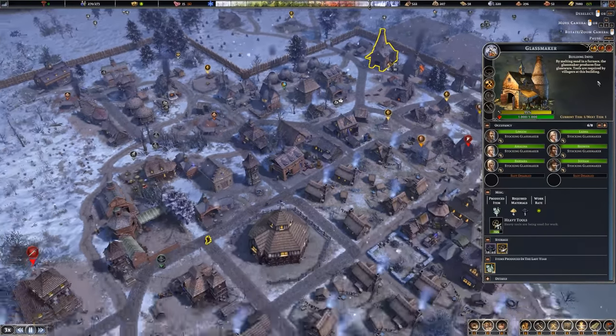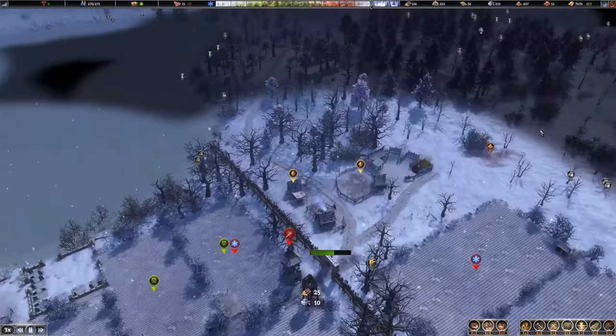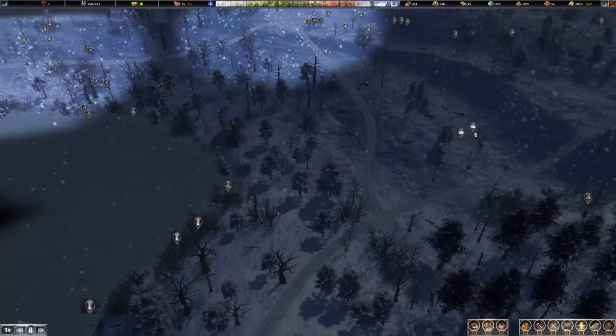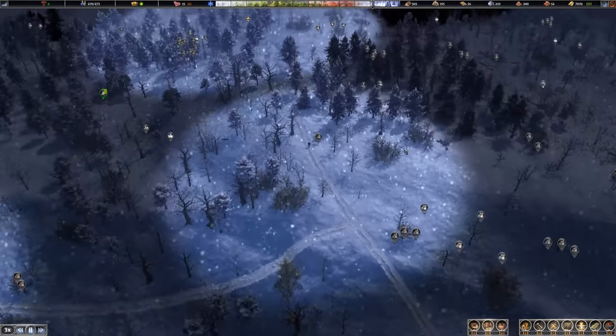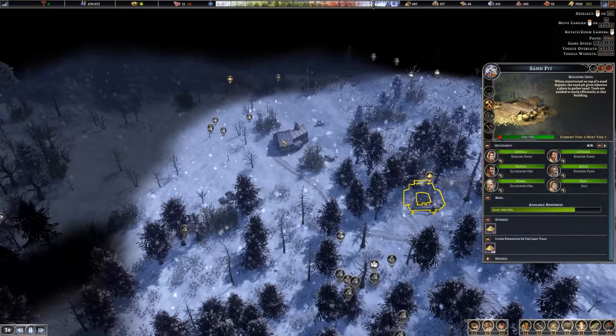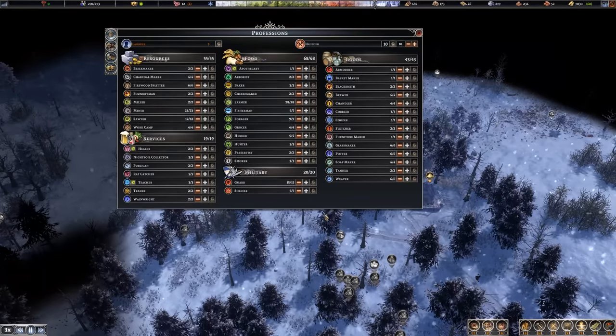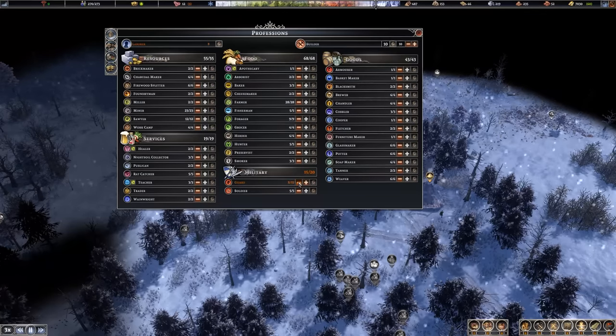I can go ahead and start producing a bit more at the glass maker. We've been having a hard time getting enough sand — that has been an issue. Currently our sand production is all the way out of them. But that's okay, we can go ahead and assign a couple extra people. I was rolling in extra laborers, but no longer is that the case.